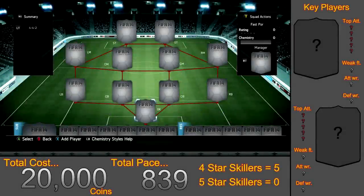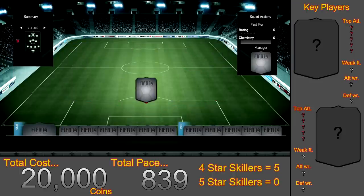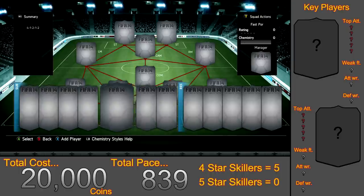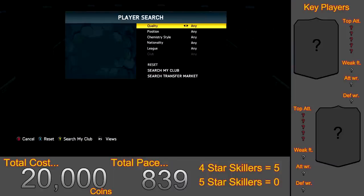Hello and what is up guys, Jack here from Ezekiel Gaming HD and this is episode 15 of the Squad Builder series. In this video I am going to show you the fastest possible Portuguese team, excluding Cristiano Ronaldo just because most of you can't afford him. The formation I will be using is the 4-1-2-1-2 and the overall cost of this team is roughly about 20,000 coins.